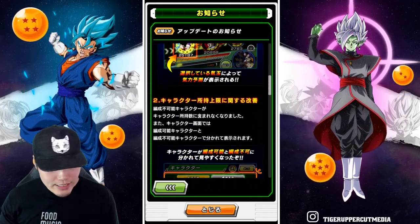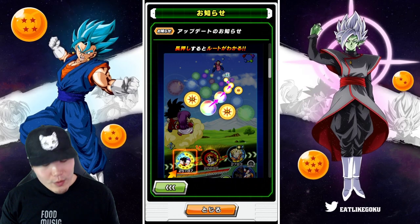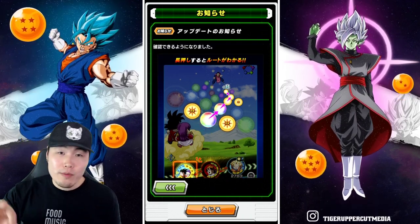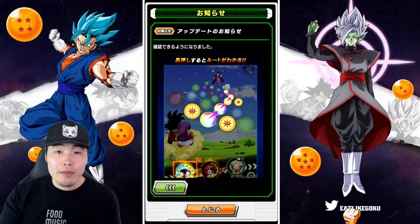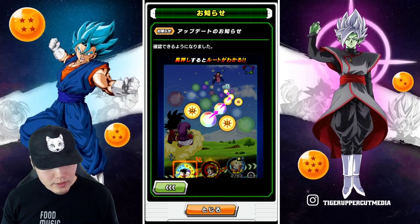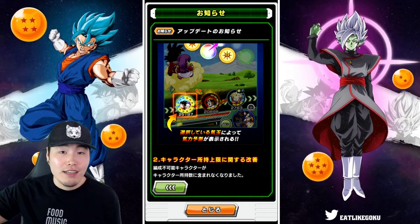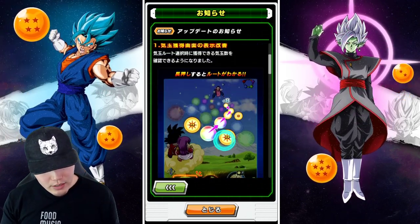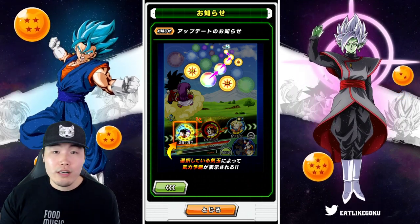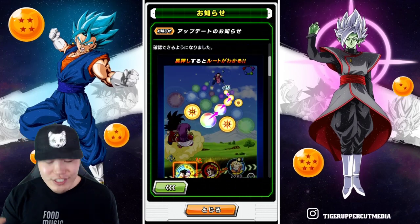We already talked about these things in a previous video, but we'll cover it again quickly. The first thing is a new interface for the orb board in fights. When you hold on a certain orb, it'll show you the path that orb's going to take as well as exactly how many orbs you're getting from that path. In this example, they're holding on the rainbow orb and getting eight orbs — it says plus eight — and the corresponding ki meter around your unit will indicate exactly how much ki that character is going to get from those orbs.